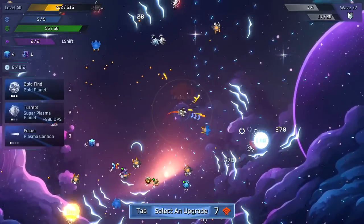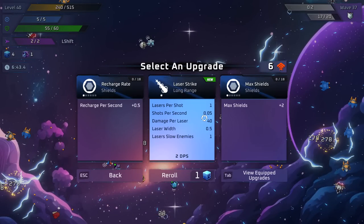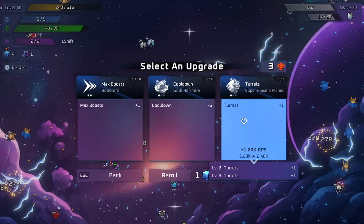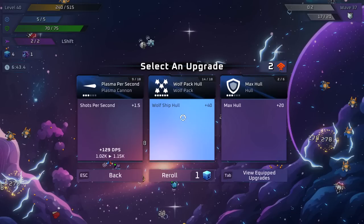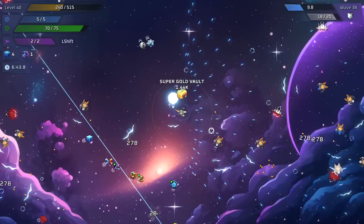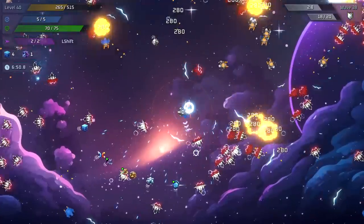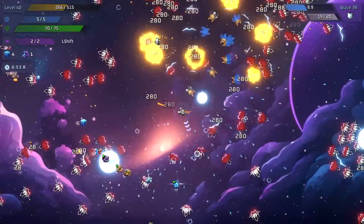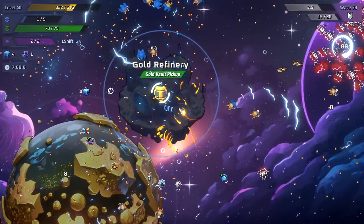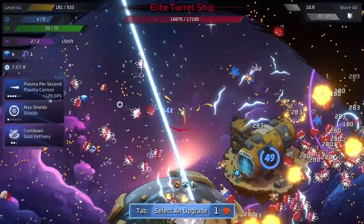We got a bunch of good stuff and a vault. Seven upgrades — I'm going to nerf my plasma spread, take the laser strike to incorporate a new weapon, get more max hull, wolf ship respawn maxed out, gold refinery cooldown, wolf ship hull upgrade, plasma firing speed. Those blue lasers flying all over the place are mine — that's the laser ability we just bought. We don't have to worry about dodging those. There's my gold vault — we've been pinned by a boss at kind of a bad time.